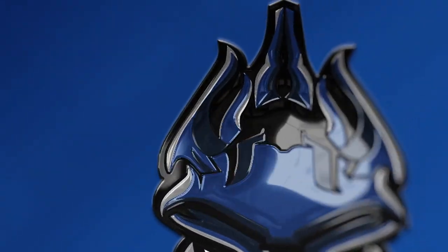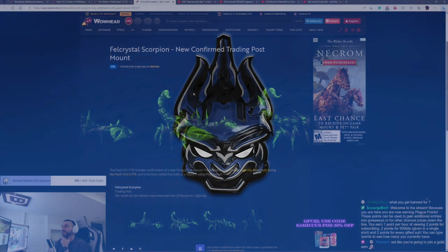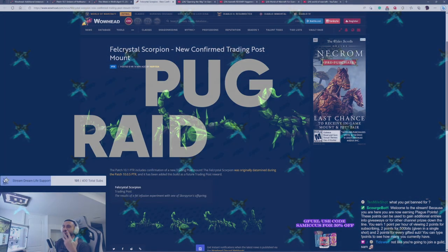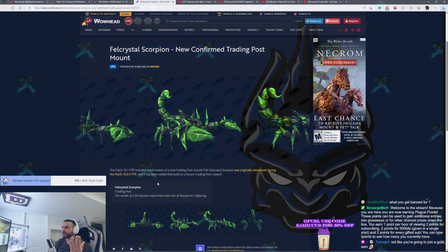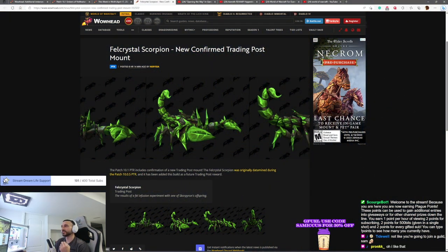We got the Fell Scorpion, the Scorpion boy. Very exciting to see this. This is going to be the new Trading Post final item — when you fill out your bars in the Trading Post next month, this is what you're going to get. It is the Fell Scorpion, includes confirmation. This is the Trading Post Mount.